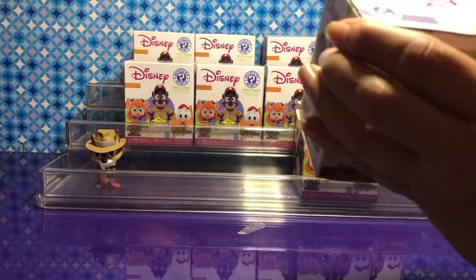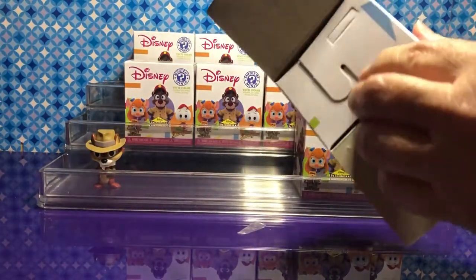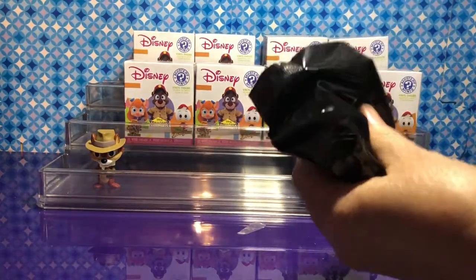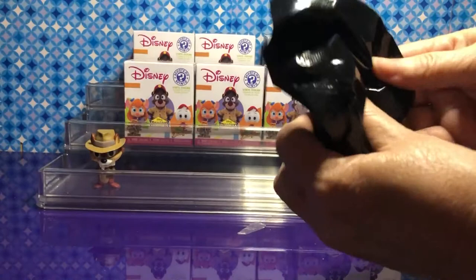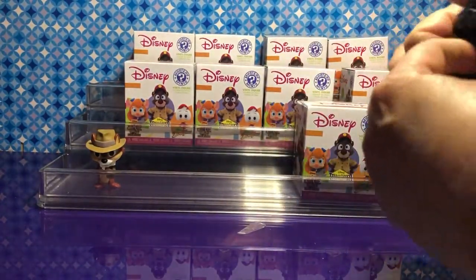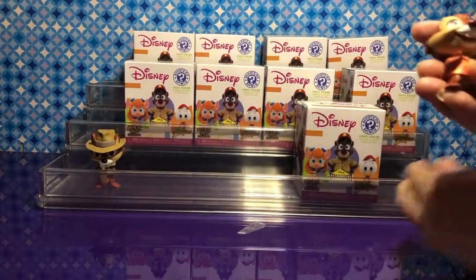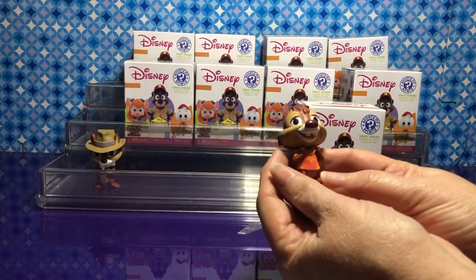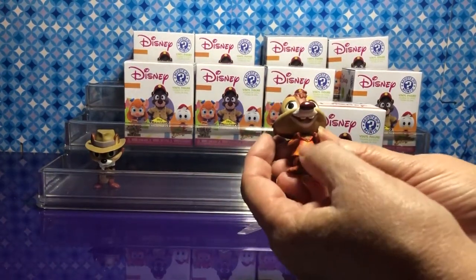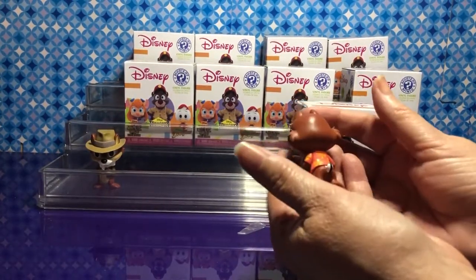This is a Walmart one. I should save the last three GameStop ones for last — that's a good idea. If I could get all three of them, that would be really fun. Oh, I got Dale! He goes with his partner. He has a little Hawaiian shirt on. He is also a 1-in-6, and he is so cool.